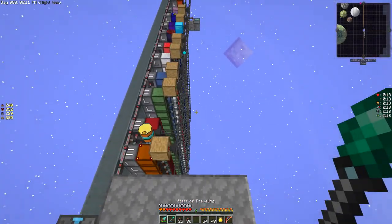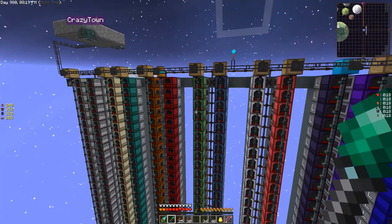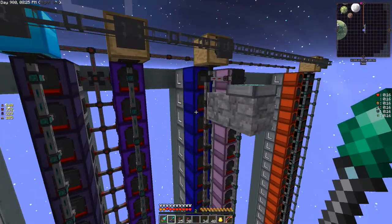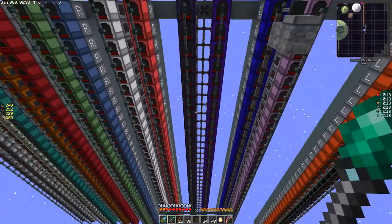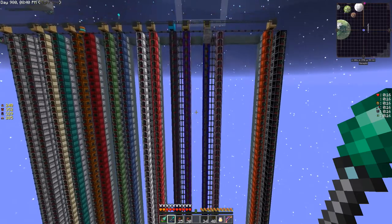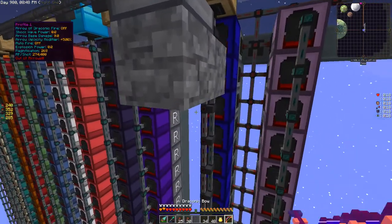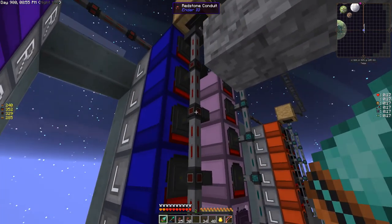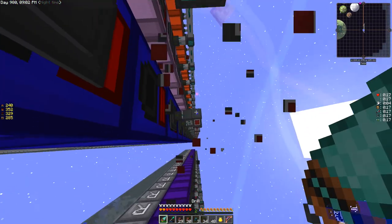Over here at the generator list, everybody is configured the way it needs to be. All that needs to happen is I turn on these item conduits. We're not quite ready because we've got potion generators to square away. Check out all those generators — that's the most ridiculous thing I've ever seen. I'll take these guys out — I don't need this redstone in here.